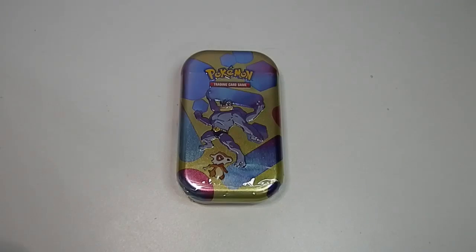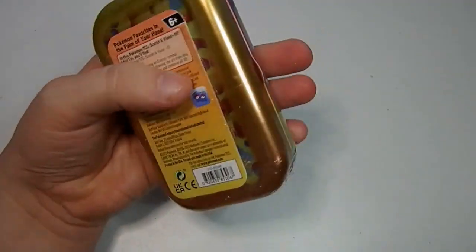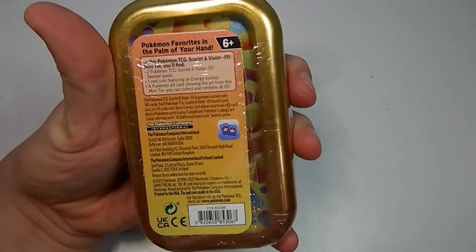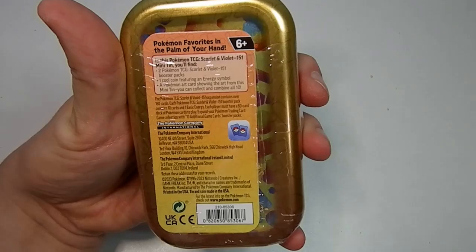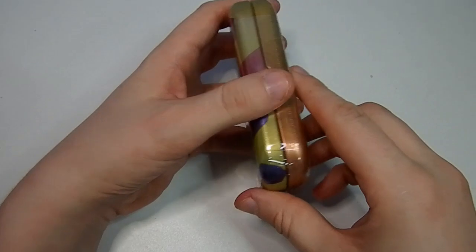Hello everybody and welcome to my newest video. In this video we are doing the 151 tin. This is the mini tins, and it's the fighting type with the Machamp and the Cubone.